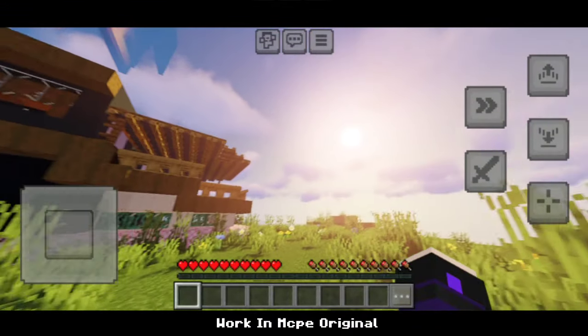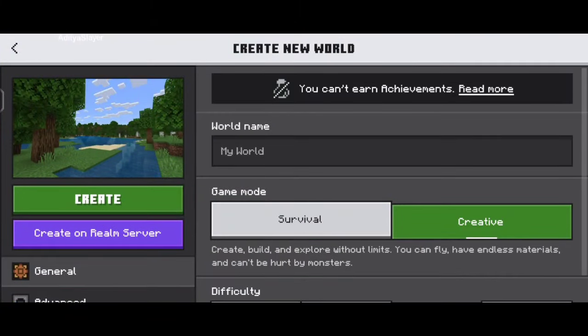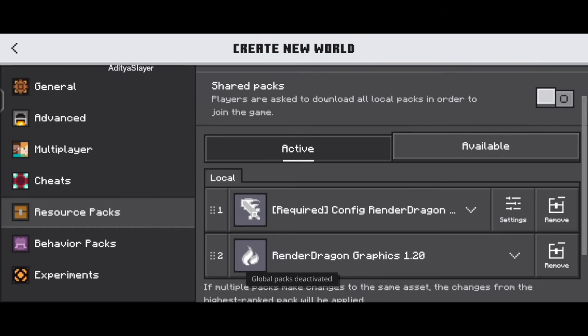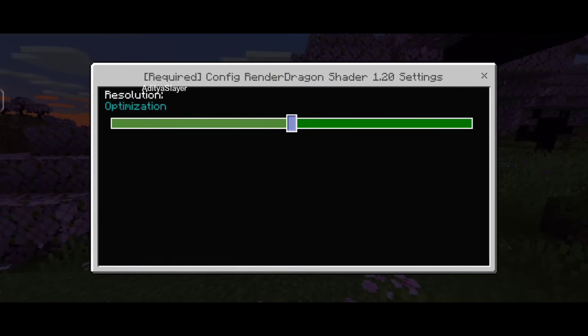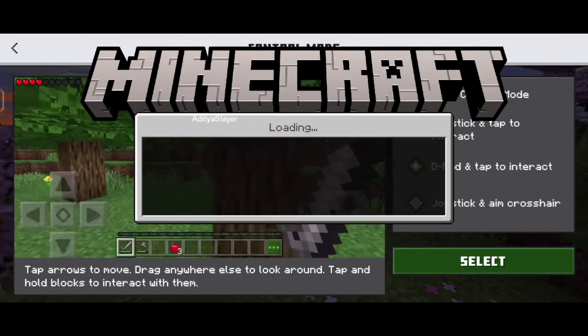Hey there, Minecraft enthusiasts! Are you ready to take your gaming experience to the next level? You're in luck because today we're diving into the exciting world of Ultra Shaders for Minecraft PE 1.20 Plus versions. Imagine exploring the vast landscapes of Minecraft with breathtaking visuals, realistic lighting, and vibrant colors. That's exactly what Ultra Shaders can offer you.